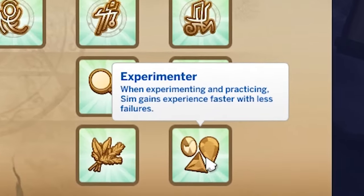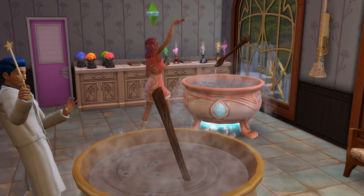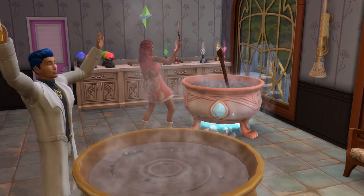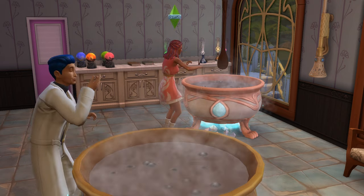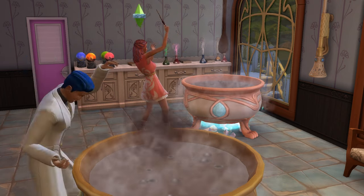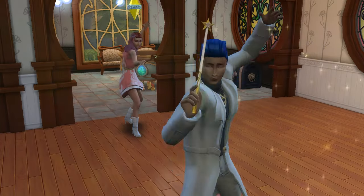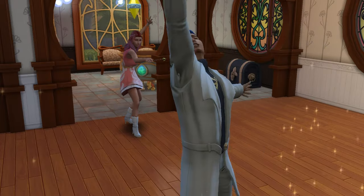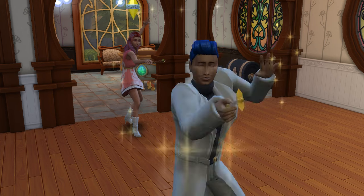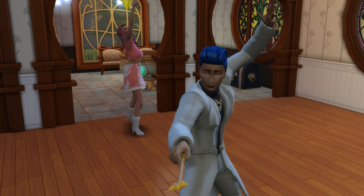The Experimenter perk is next, also available at neophyte rank. This means that when experimenting and practicing, sims gain experience faster with less fails. It wasn't substantial — I believe the boost is somewhere in the realm of 10 to 20 percent. Considering you'll be doing a lot of practicing and experimenting to learn new spells and potions, there is a small place for it if you pick it up early. I'm giving this a two out of five and that's being a little bit generous.